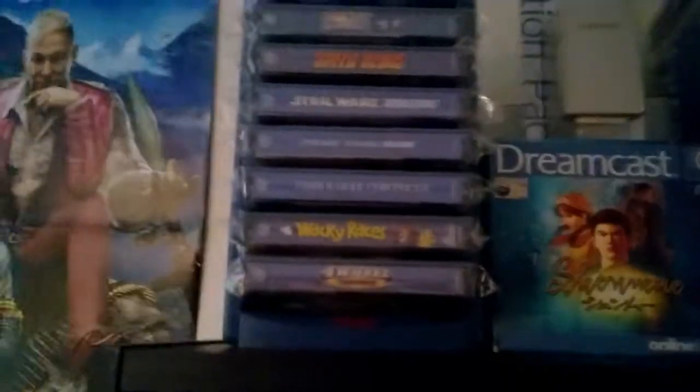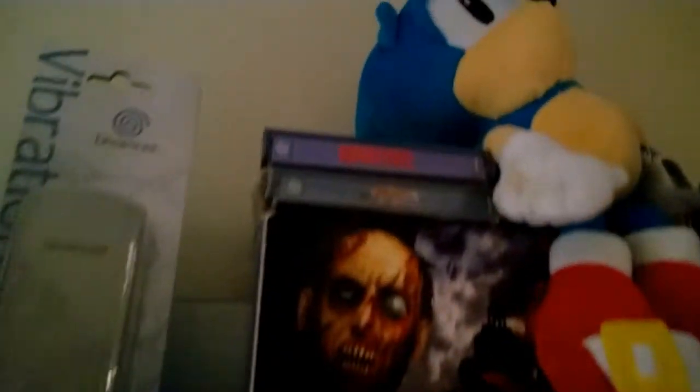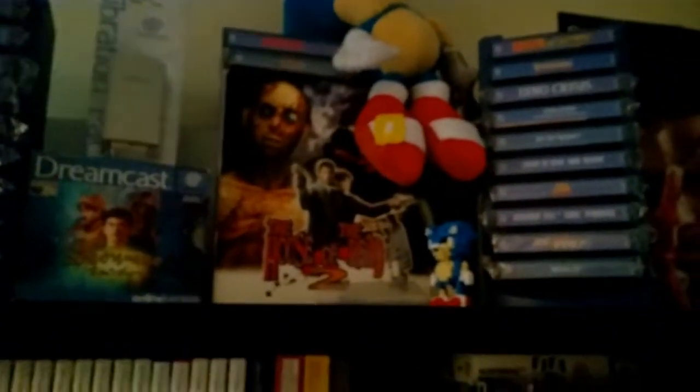I've got some Dreamcast games up there - Shenmue, House of the Dead 2 box set with the gun, a couple more, Resident Evil 2, a little Sonic teddy sitting at the top, and this little pixel Lego version of Sonic which was a nightmare to put together given how small the pieces are, so I try not to touch it. Those stands are from Electronics Boutique which was bought out by Game - I think they were purposely designed for Dreamcast games so I'm really happy to have them because it just makes everything look so much better.